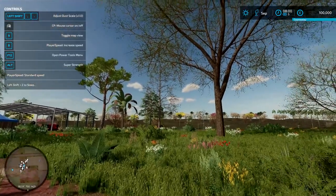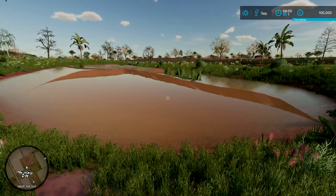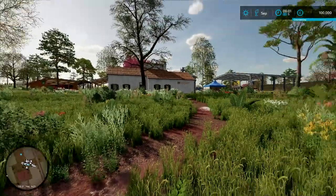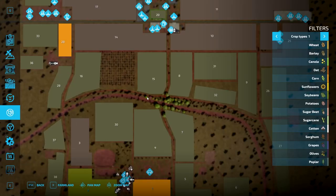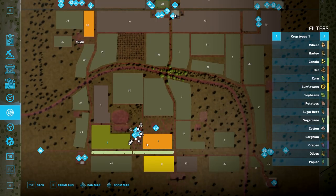So here we are in Agro Land. We start here — look at that, the lake is pretty where you start off. That's our farm here. Looking at the map, we own quite a bit. We are starting with corn and soybeans, maybe canola, and they are already growing.